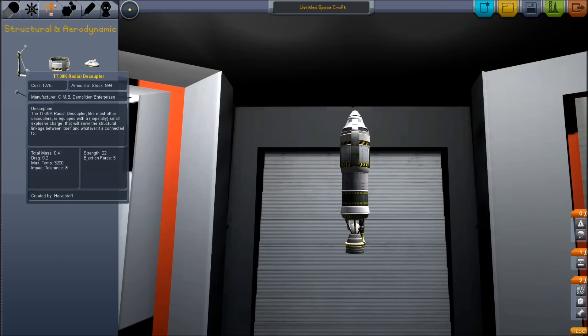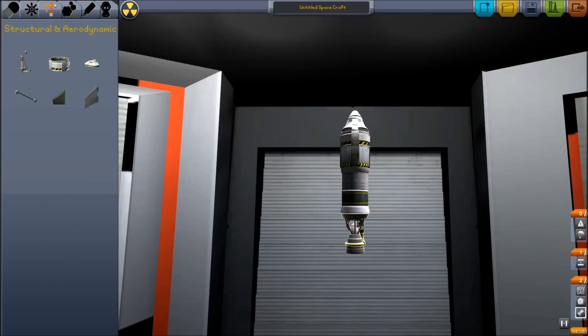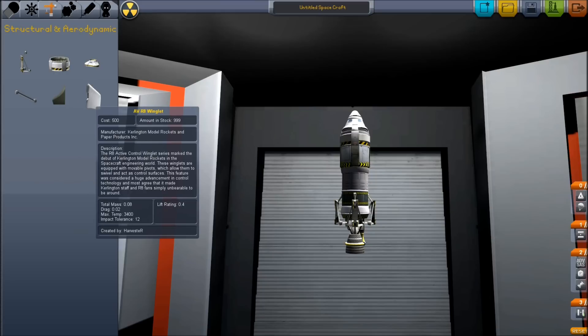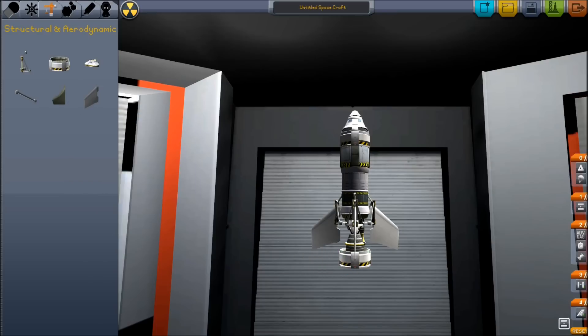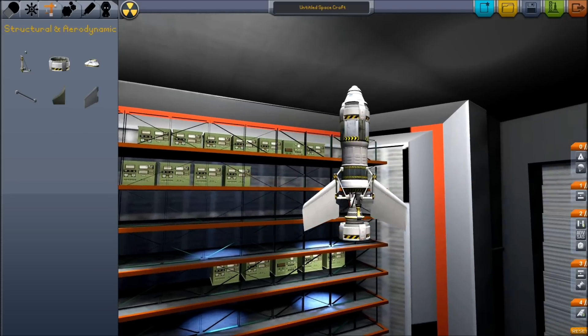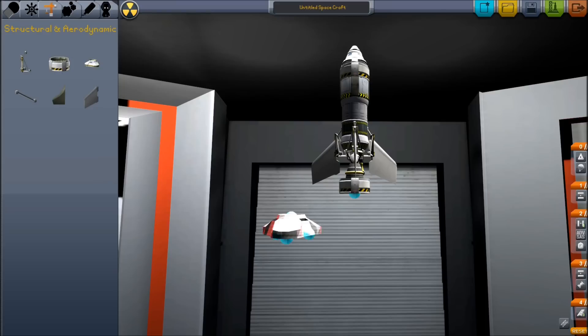We'll use the three symmetry tool and place radial decouplers as low as possible, then place winglets on the decouplers as low as they can go. Don't use the winglets that are flat on the bottom — use the ones that angle down. If you do it correctly, the tips of the winglets should be lower than your rocket engine. Next, add a decoupler to the bottom of your rocket. We now need to make two changes to the order of our stages: move the three radial decouplers one stage up, then move the rocket engine one stage down. This way, when you detach the rest of the rocket, your wings will not fall off and your engine will already be activated.